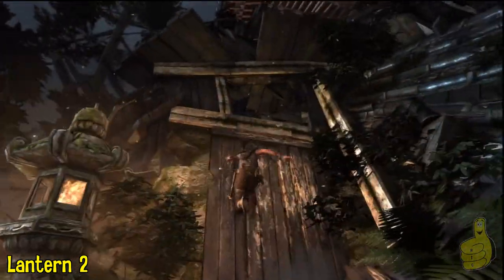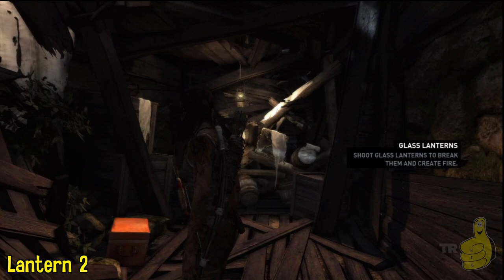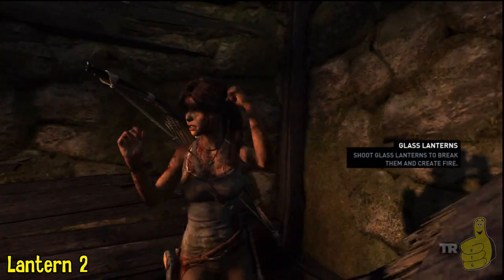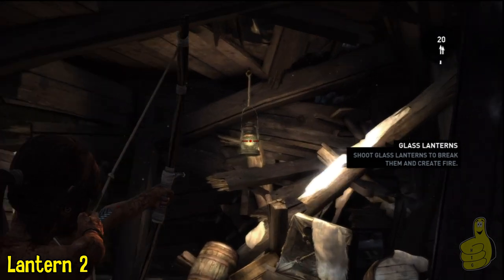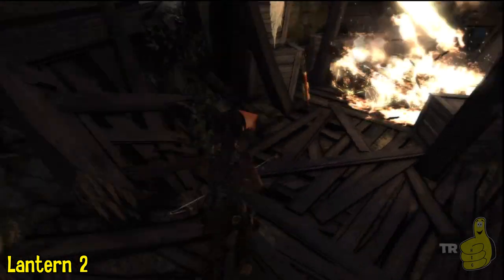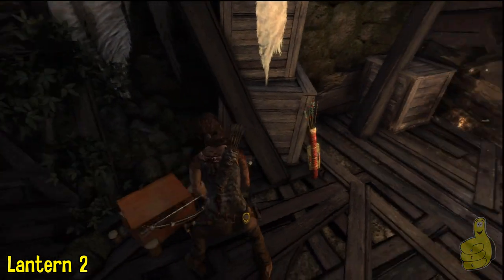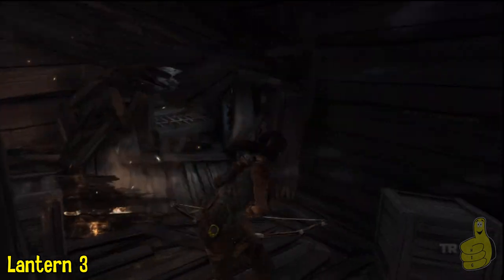Now back up the stairs — go ahead and climb up the wall. Right inside, off to the right-hand side, you can see there is a lantern. In fact, this one you actually have to bust to get through, so that's kind of nice. We didn't start the fire... oh wait, yeah we did. Now that it burns out, we'll go ahead and pass on through.